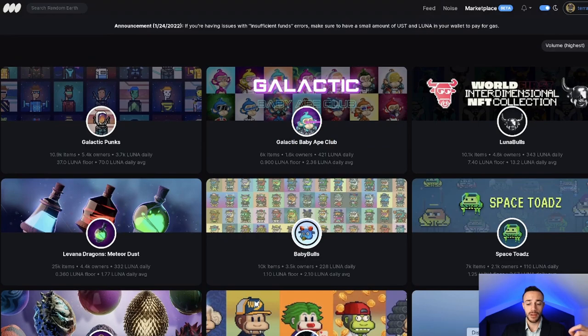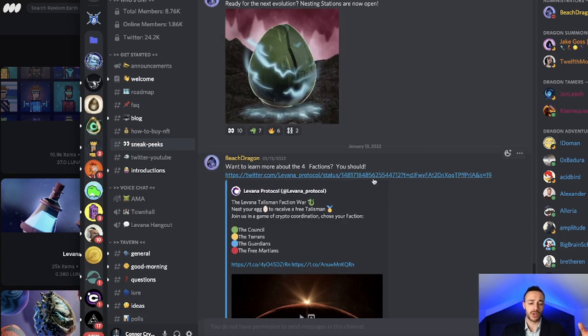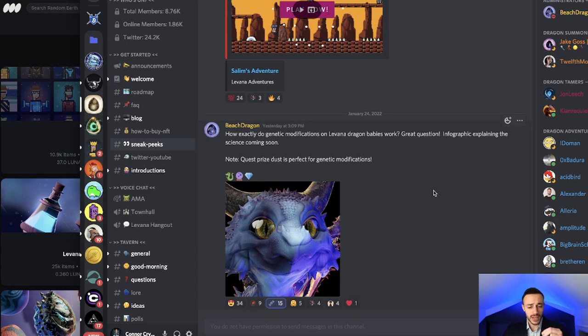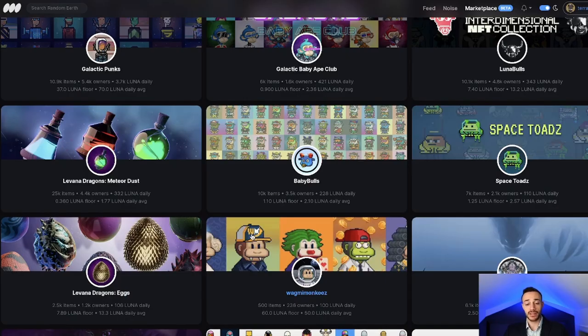It's very early right now; many people have no idea what it is. People are having a hard time putting everything together and understanding it. I hope this video kind of brought you up to speed. I showed you how to beat the minigame, I showed you the market and my speculation about matching the dust to the eggs for customization of the dragons, and we looked at the talismans. In this video I showed you how to beat the Levana Dragons' first minigame, Salem's Adventure Quest, and then a little bit about how the Baby Dragon customization will work.